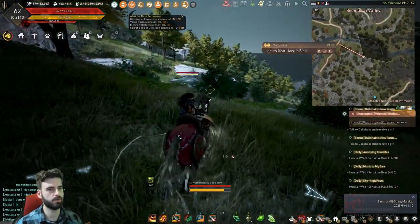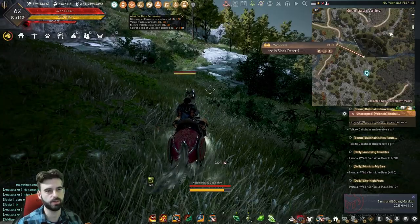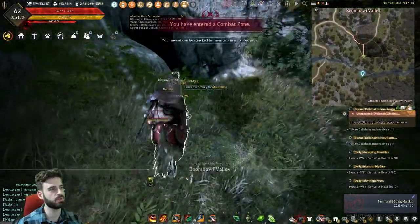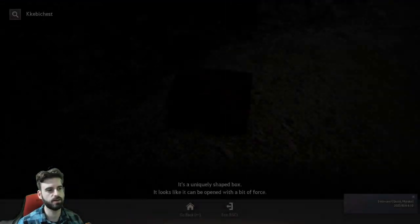From here, turn around 180 degrees and head north, where you see a bend in the road. Cross the river real quick. Over here, you should see another cave, and in this cave, you'll see a fifth chest.